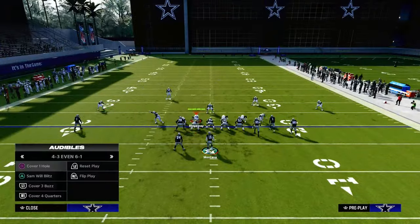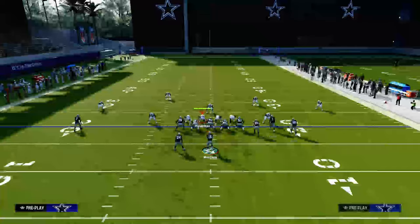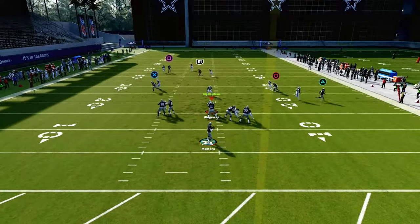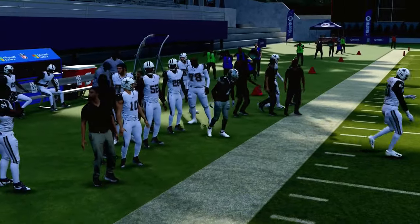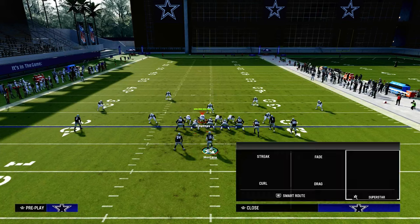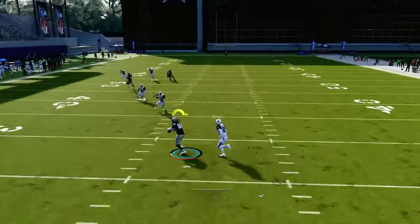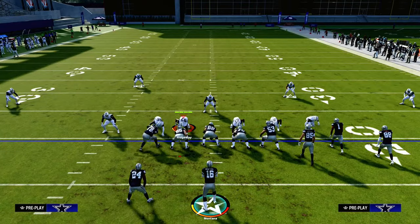The other defense this does a really good job attacking is man coverage. Man coverage is actually maybe the best way to play defense right now, and sometimes you can get crazy stops — but that crosser will consistently beat man coverage over the top. That puts them in the same situation where they have to consistently user the crossing route, which opens up our backside return route, which happens to be one of the best man-beating routes in Madden 24.